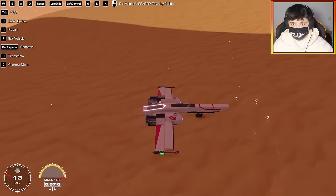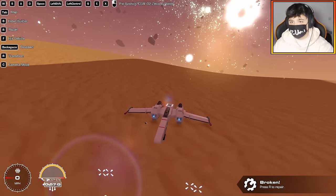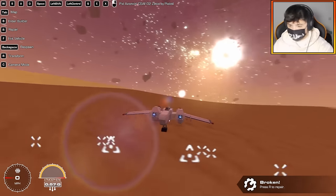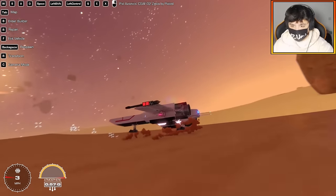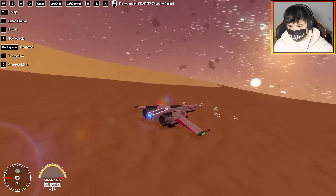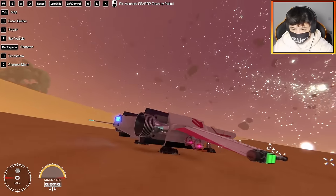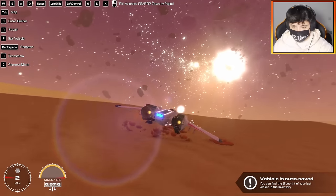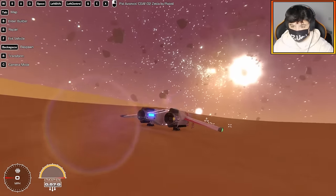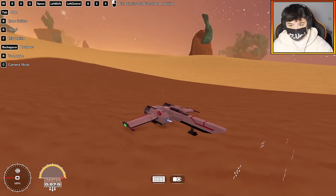Next up we have the Pixel Avionics CSAF02 Zeta by Pixeloddle. It's not based off anything specific — kind of looks Star Wars-y but it's from his own imagination. I always love a build from Pixeloddle; he always makes really detailed things. We even have rocket engines in here with a piston and a little decal inside the engines too — that's so cool.